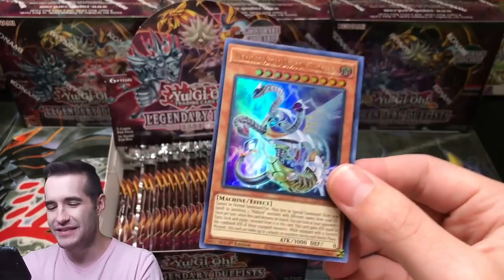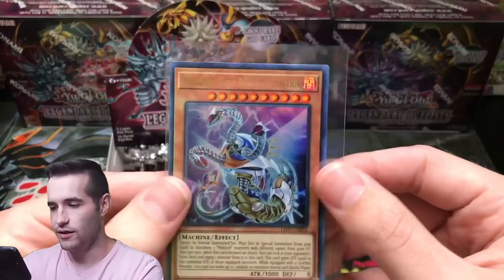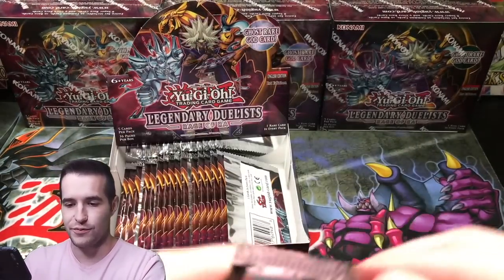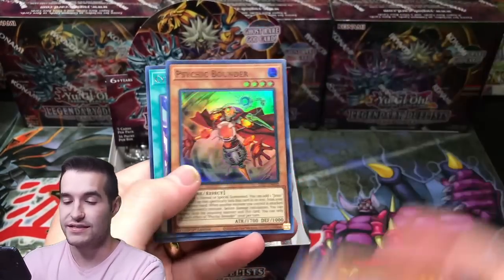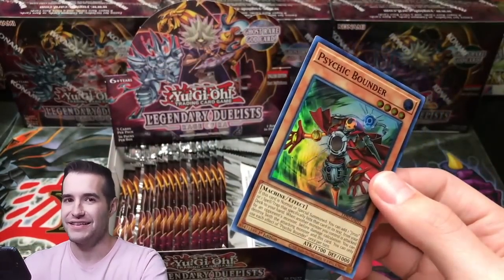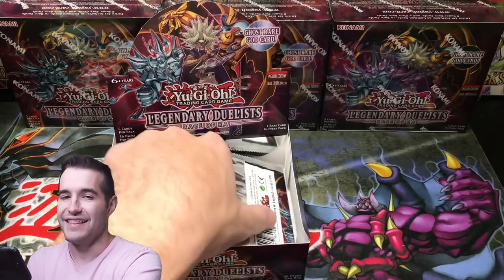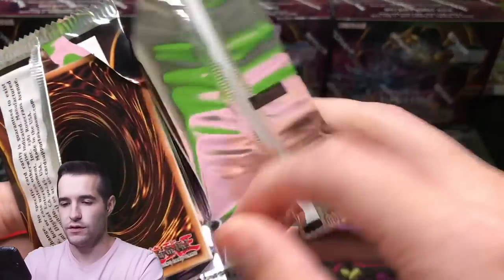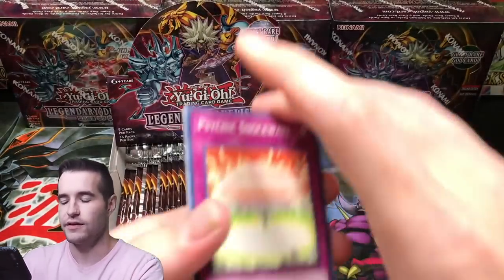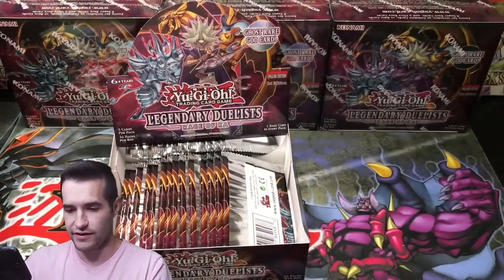I pulled Triskelion again — what? That's super weird that we got two of those. Couldn't have been something crazy, it had to be a Triskelion. Psychic Bounder again? Okay this is getting weird — we pulled Psychic Bounder, Triskelion, Psychic Bounder, Triskelion, Psychic Bounder. That's really weird. Amplifier. Cosmos Channeling. There are a lot of packs in this box — this might be a long video if we open three of these.